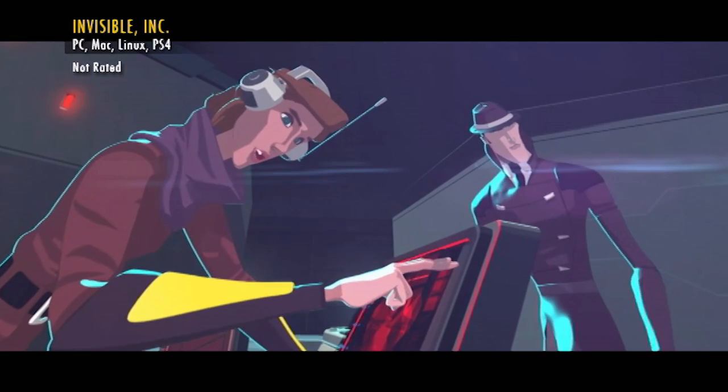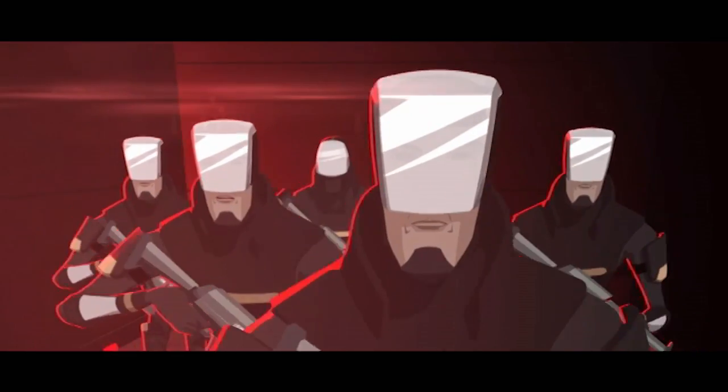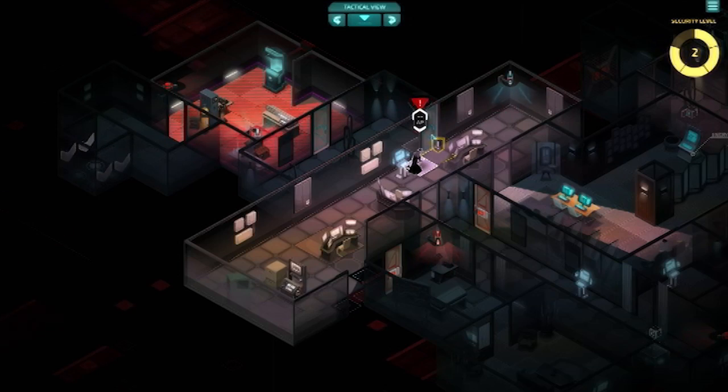We need to get to the third floor, we can make our way to the server room from there. You can run scum, but you can't hide.